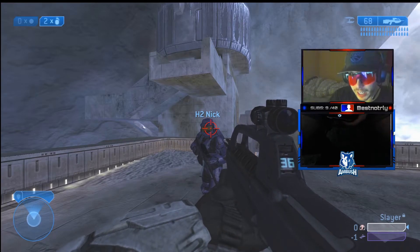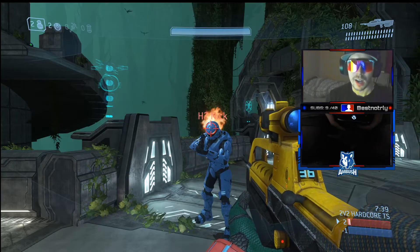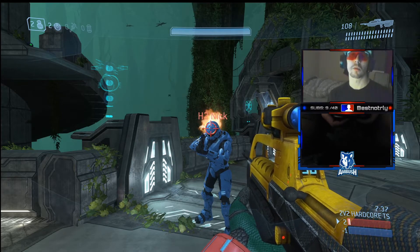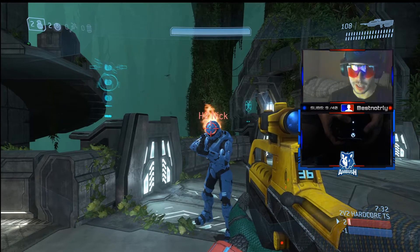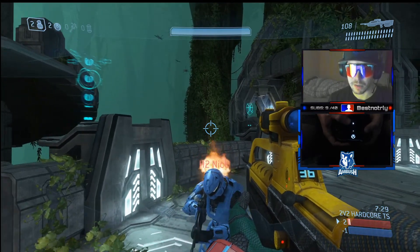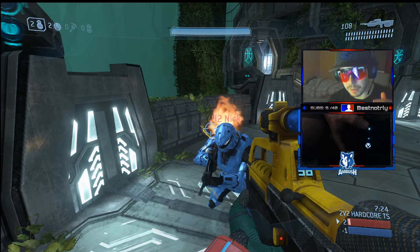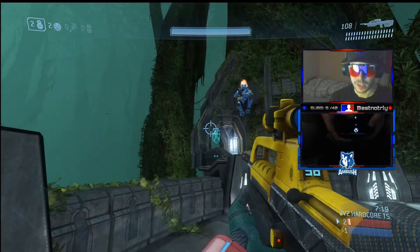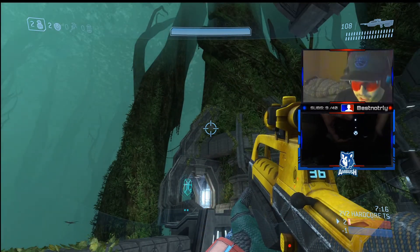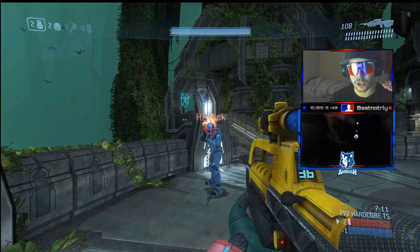Now we're going to switch over to Halo 3 to show how it's devolved into something simpler that throws off the overall mechanics of combat. We're now on Halo 3's Guardian. If you notice when Nick crouches and I keep my aimer straight, even if I'm not looking at him, it's going to re-correct my aim without any right joystick input and give me a hit. Same applies when he jumps — notice how my aimer went up by about 30 degrees without any right stick input. The game is actually calculating the trajectory angle of your melee for you.